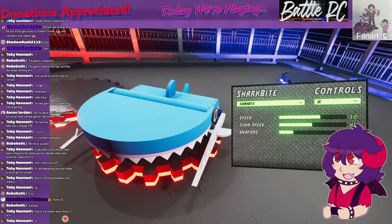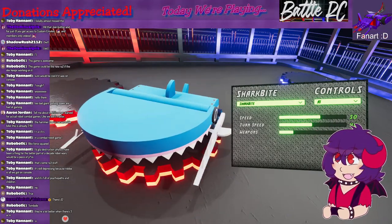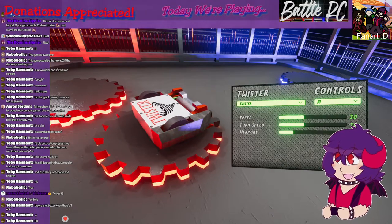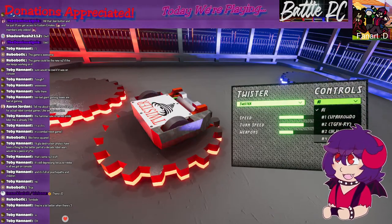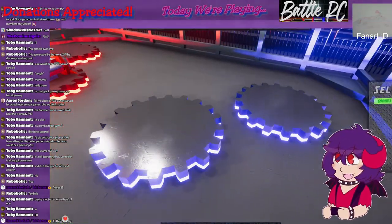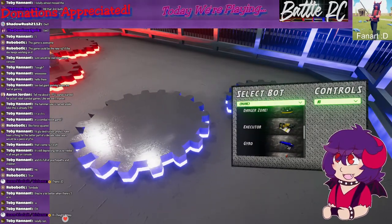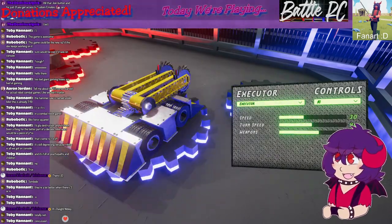There's Shark Bite — if only Finn was here to see this. We'll hold Shark Bite off and see if Finn arrives. There's also Twister, a drum spinner. I want to try Executor — it's so insane looking. Let me set an opponent and get into it.